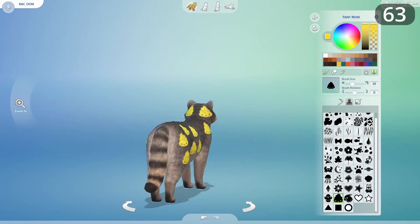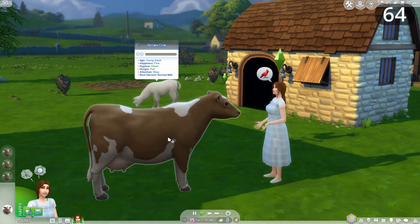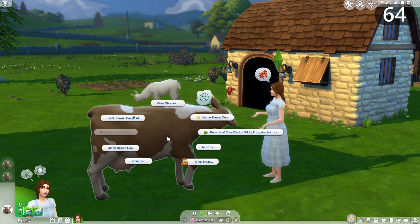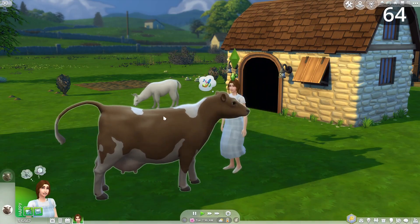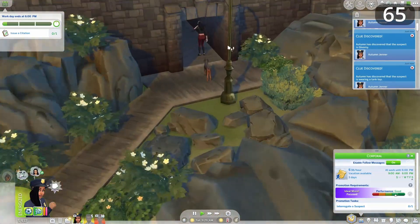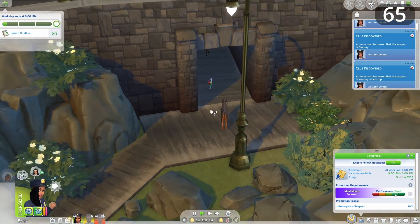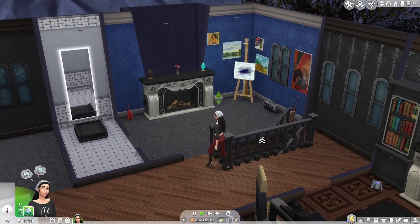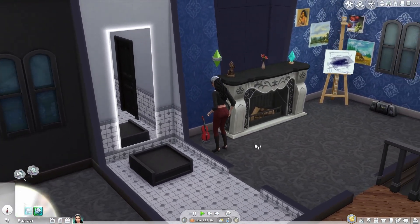Get rid of the raccoon-cat and fox-dog and make them real animals — you did it for Country Living. Going back to pack interconnectivity, if you have Cats and Dogs installed, farm animals from Cottage Living could also get sick and we could call the vet out to heal them. Also, why can we only find stray pets in Brindleton Bay? Having a few wandering around other worlds from time to time would be fun — just to remind me that I actually have that pack installed.